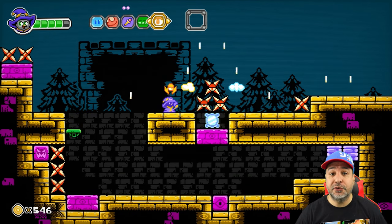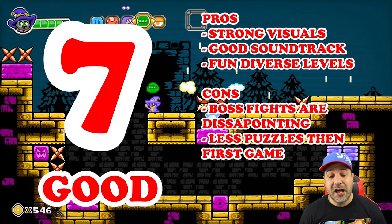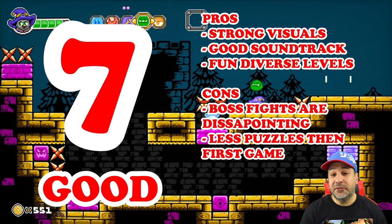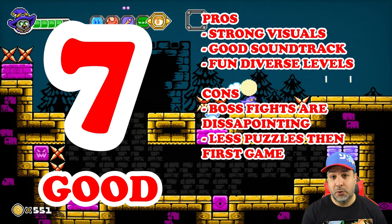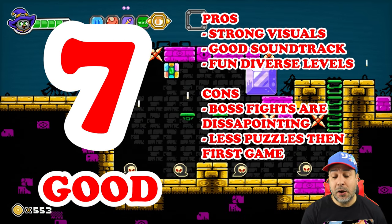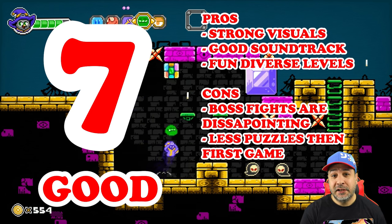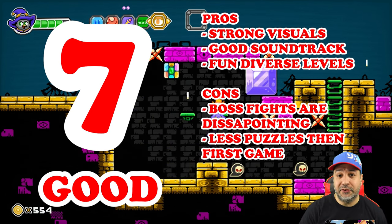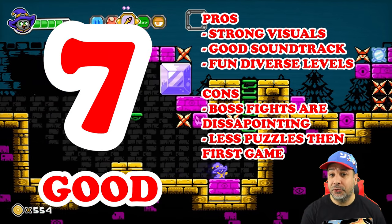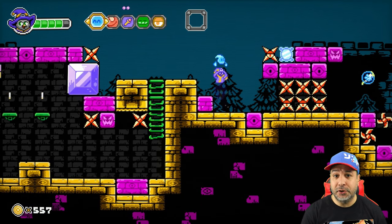In the case of Rava and the Phantom Library on the Nintendo Switch, I'll be giving this game a 7, putting it at the low end of a good game. Remembering that this is a budget release, it's offering really strong visuals, a good soundtrack, and some fun and diverse level designs. However, on the downsides the boss fights were definitely a letdown, and depending on your perspective the streamlined levels with less focus on puzzle elements than the first entry might be a downside for some. But overall, if you're looking for a fast and fun retro-style game, this one can be a very good pickup.